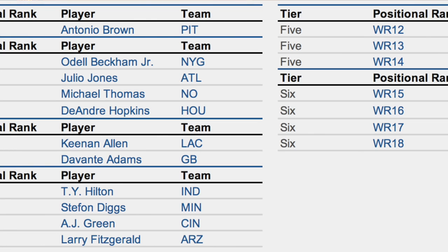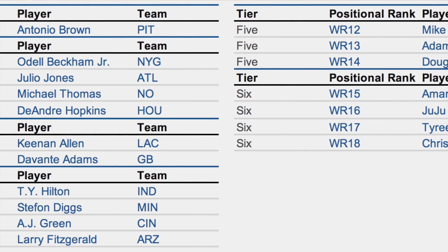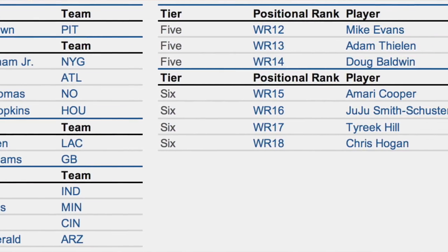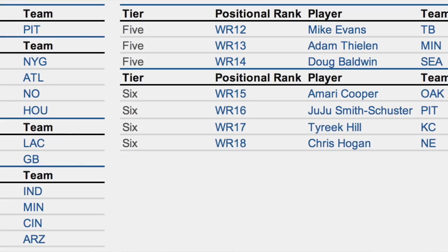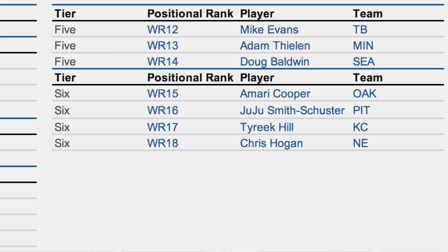Tier number six: I have four guys — Amari Cooper at wide receiver 15, JuJu Smith at 16, Tyreek Hill at 17, and Chris Hogan at 18. I'm pretty sure I'm going to move Amari Cooper down, possibly to the last wide receiver in this tier. I'll be honest — I'm terrified about drafting Amari Cooper in redraft leagues. It's very likely that Cooper is just never going to pan out to be the guy a lot of people expected when he came into the NFL.